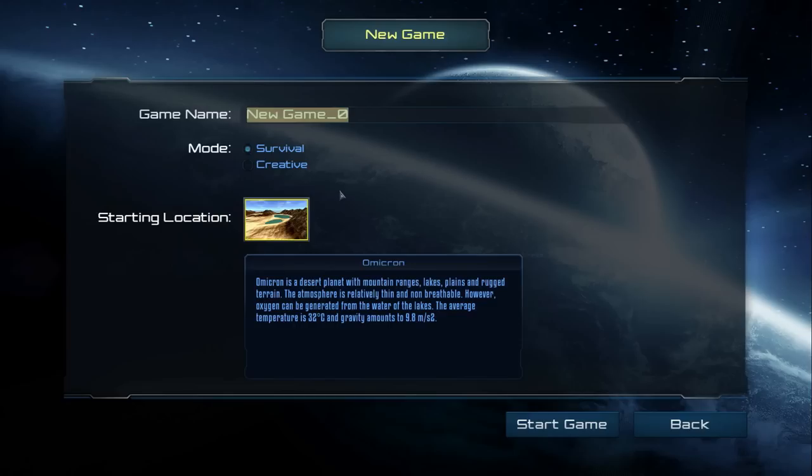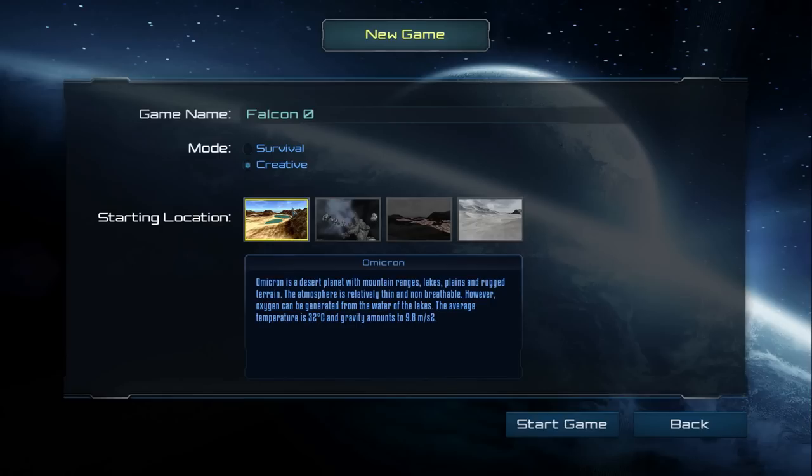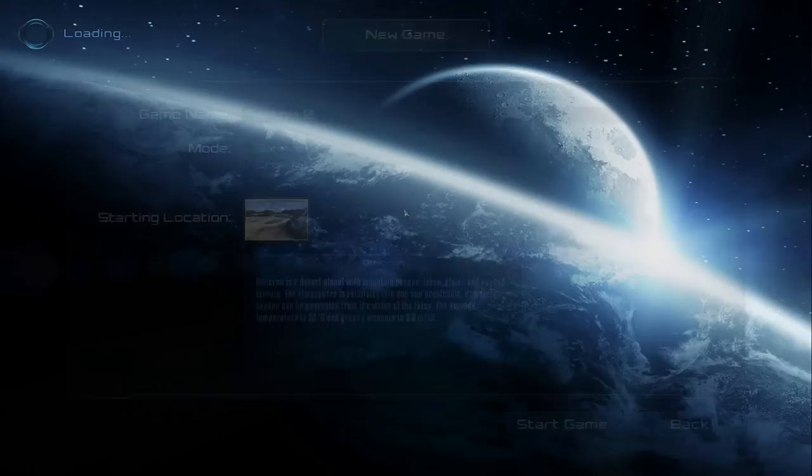So new game — Falcon's going to be my game name. I guess it'll be Falcon Zero, which kind of works out pretty swell. We'll do the survival aspect. There is a creative mode which gives you access to different types of planets off the bat. By the way, during survival mode you can actually travel to these other planets as well — you're not just stuck on one. You can basically build a spaceship and fly right into the atmosphere and go to other planets. Really, really cool. We'll be doing survival for the premise of this video.